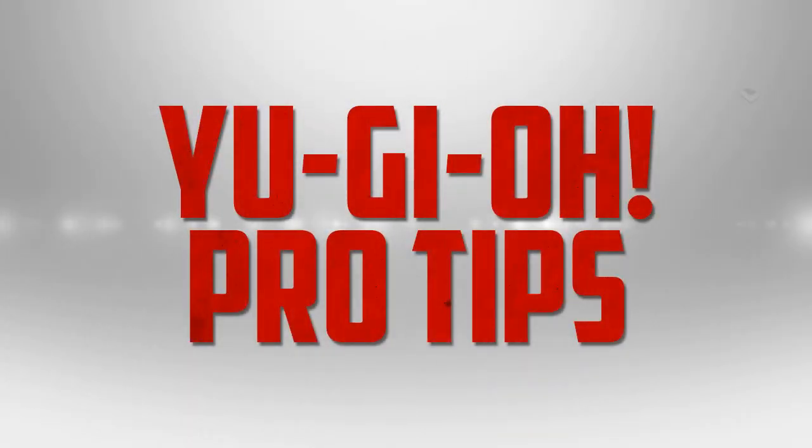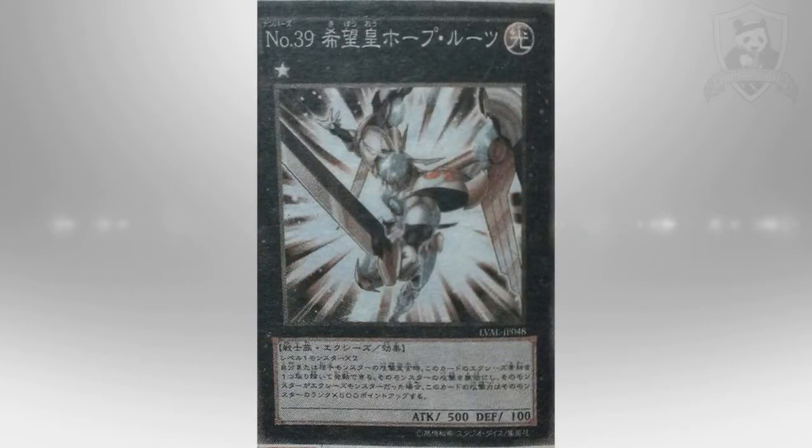What is up guys, RamboPanda1 here and welcome to another Yu-Gi-Oh! pro tips video. In this episode we are covering Number 39 Utopia Roots. If you're not sure what Utopia Roots is, check the description below for another video where I talked about the card rundown, its effect, what it can do. For today's video I'm going to go a little bit more in depth, run over its effects in more detail and different combos you can do with Utopia Roots involving other cards.